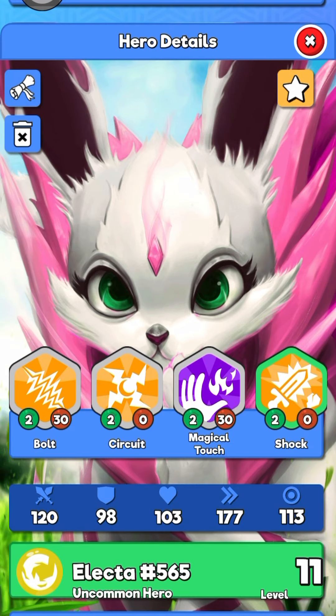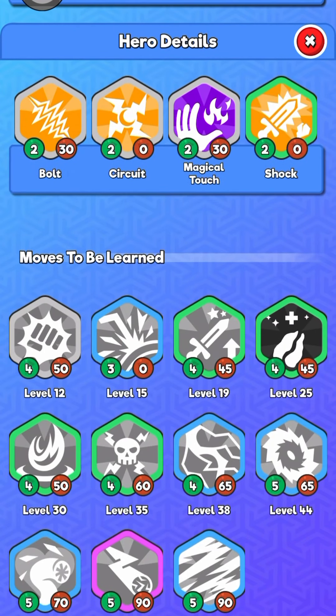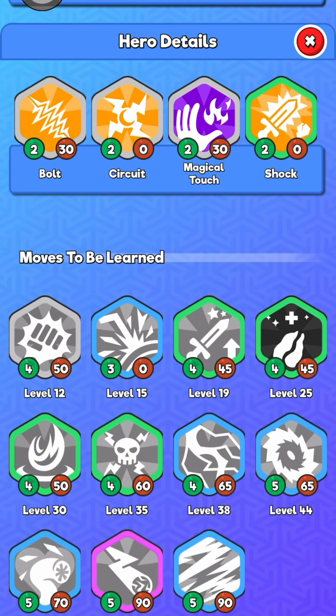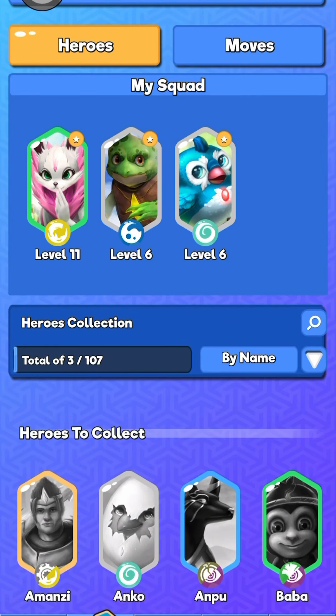This is my Thunder-type Electa. These are my EVs: 15, 13, 129. At a max of 30 EVs per point, I'm right in the middle — not the best hero, but not the worst. This is Bolt, which is boosted by Circuit, which gives me 50% critical chance for 10 seconds. So my strategy would be to pop Circuit first and then use my other abilities during those 10 seconds when I have enhanced crit.